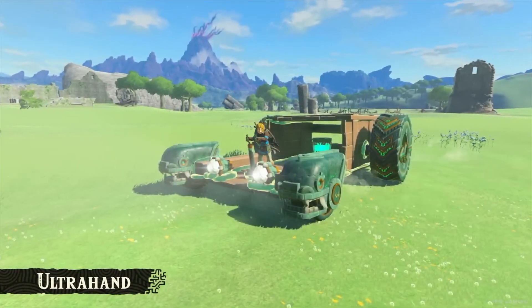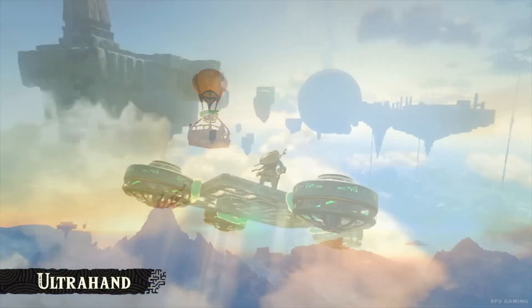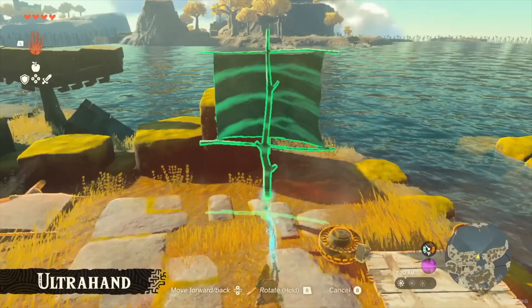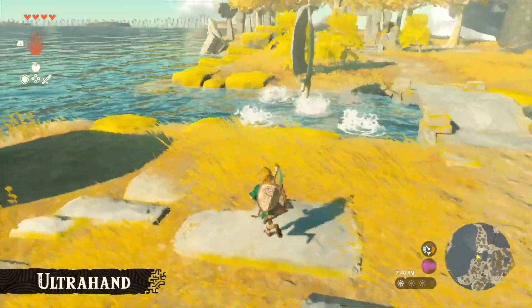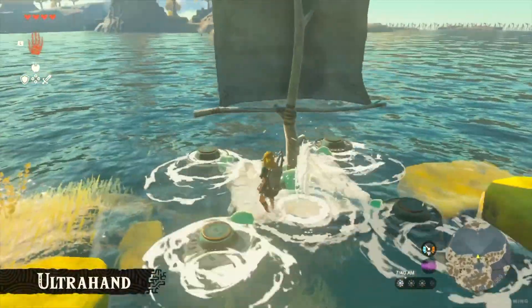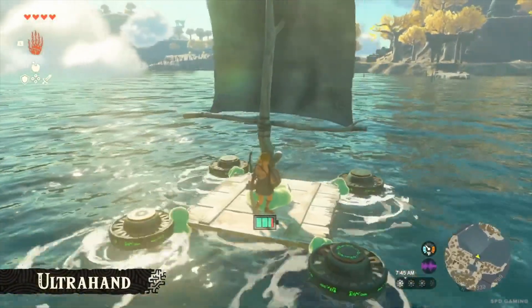In the most recent trailer, we showed scenes of Link riding a large car and a flying machine. Those vehicles actually aren't in the game from the start. Instead, you'll be able to freely craft them on your own. There are all sorts of objects you'll come across in this game, and depending on how you use your imagination, you can do a lot with them. So try crafting different things and explore this world at your leisure.